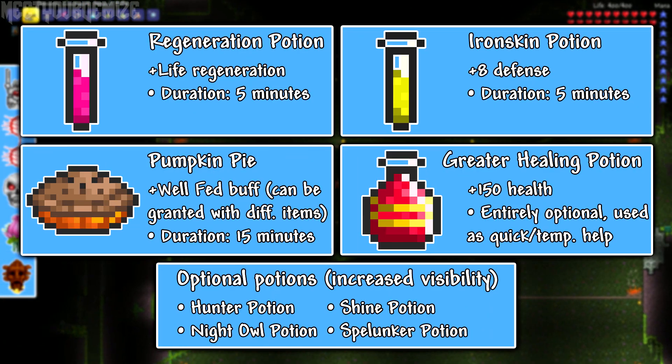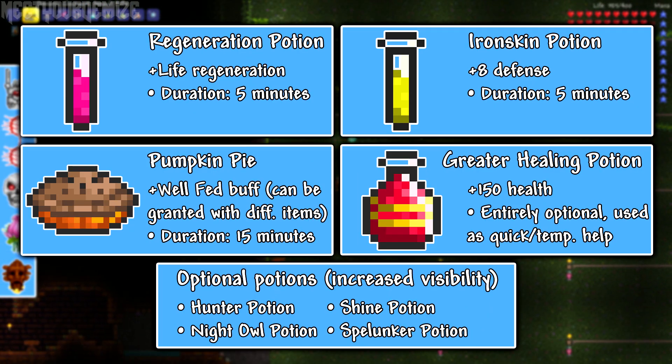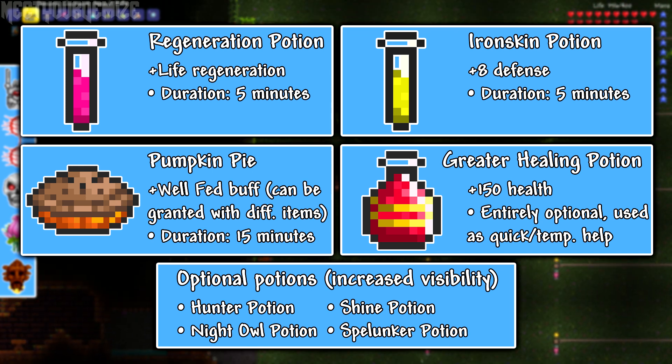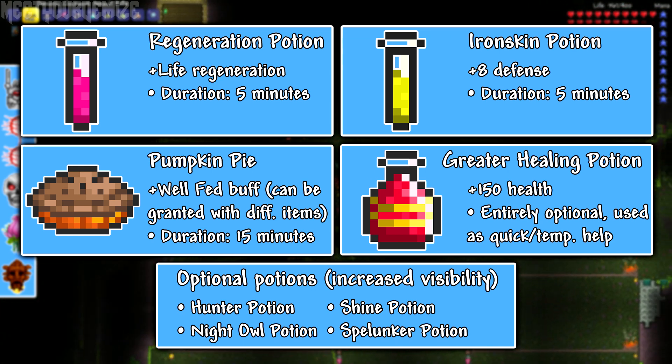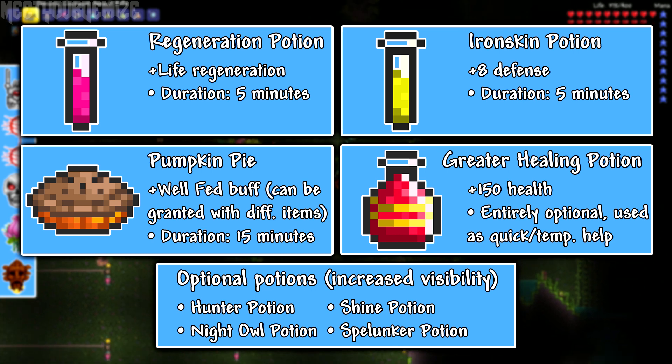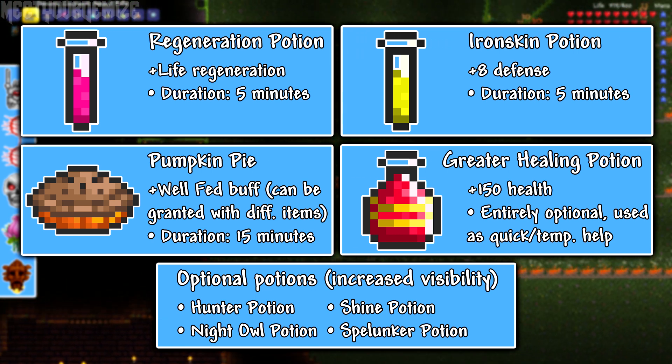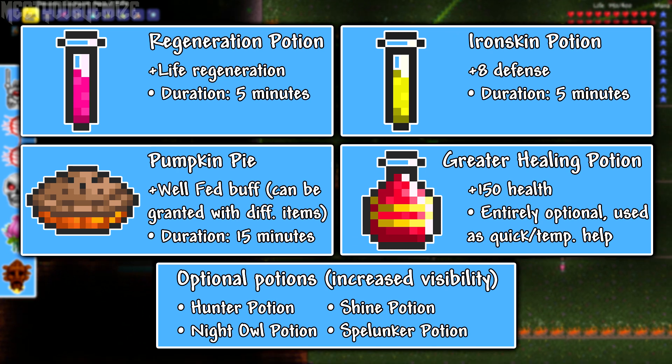The buffs I used were from the Pumpkin Pie, Regeneration Potions, and Ironskin Potions, which are all quite helpful, but you probably won't need them if you already have over 400 health with some life crystals or some better armor than what I'm using. I also used the Hunter, Shine, and Night Owl Potions so you guys could see what was going on in the video better, but they aren't necessary if you have a decently lit arena.